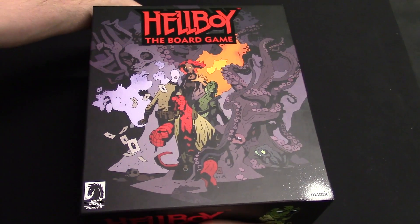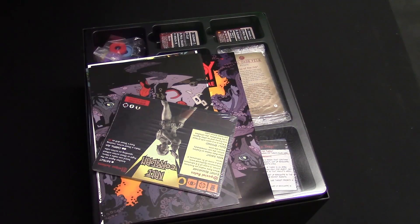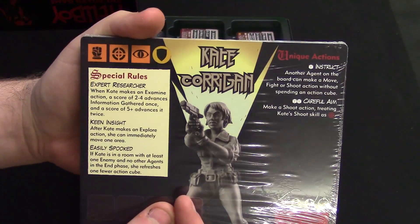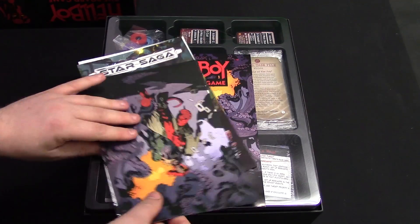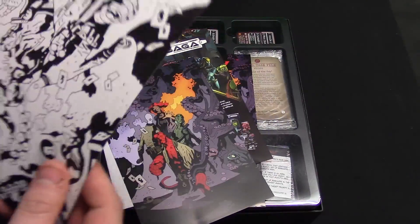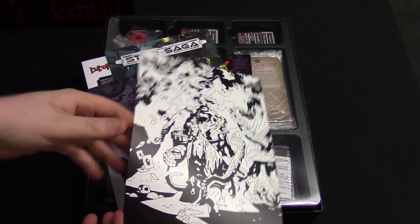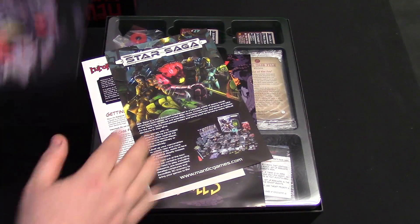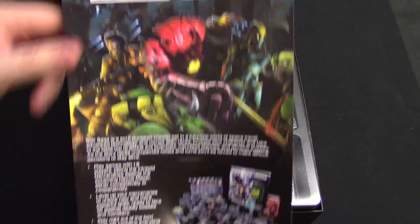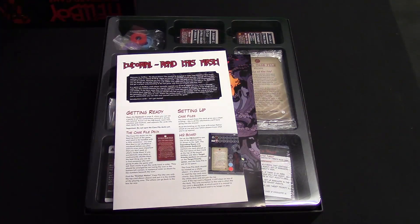We're going to break open the box. Straight away we're met with some of the character cards — absolutely beautiful, gorgeous. We've got some art prints as well, including a gorgeous black and white one I'm going to colour in with my little boy. We've got some leaflets for other games like Dungeon Saga and Star Saga — Mantic's other dungeon crawler games, excellent for those finding out about Mantic Games by grabbing Hellboy.